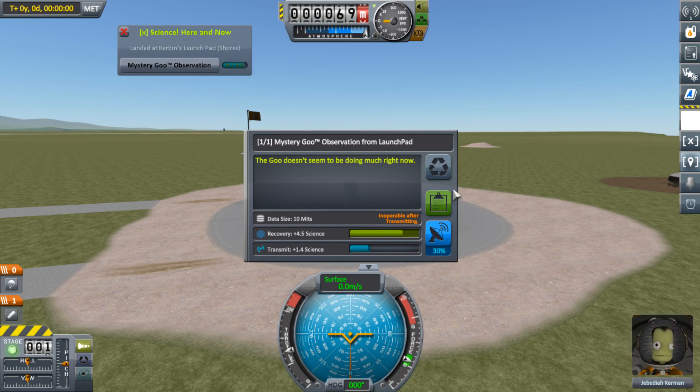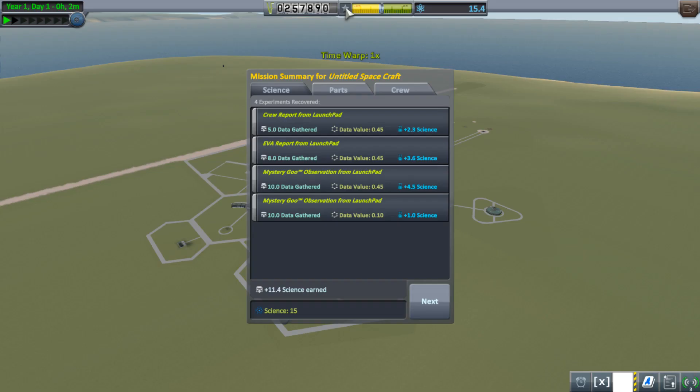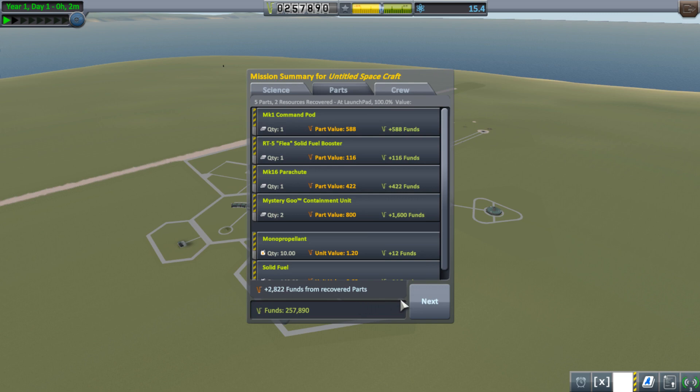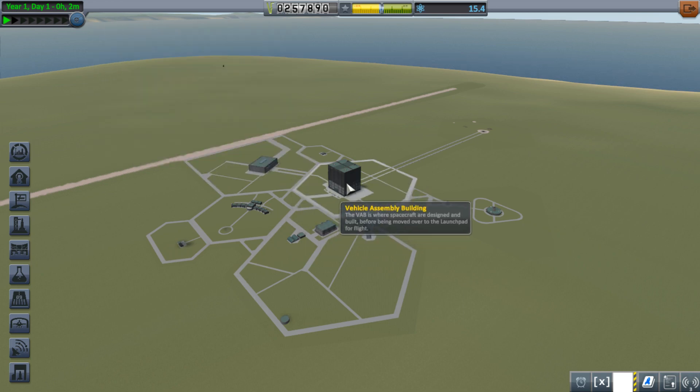We've got everything from this spot. We'll just recover it because we got everything we need. We gain 15 science there. No new ribbons - that's another mod I have that gives us ribbons for interesting things.